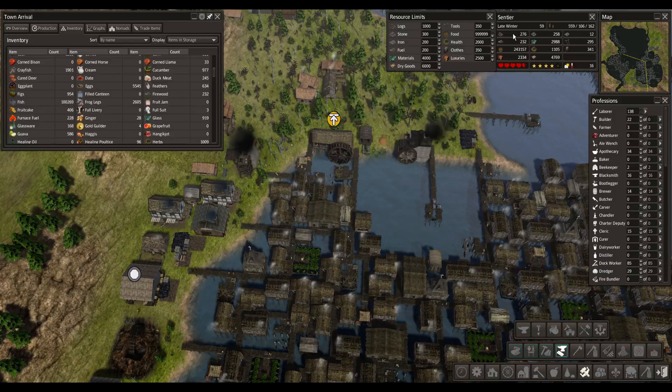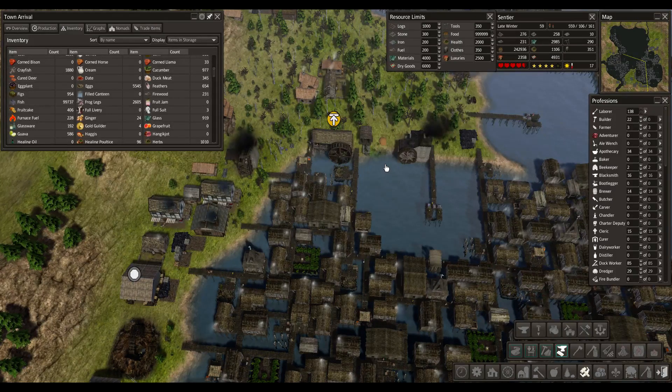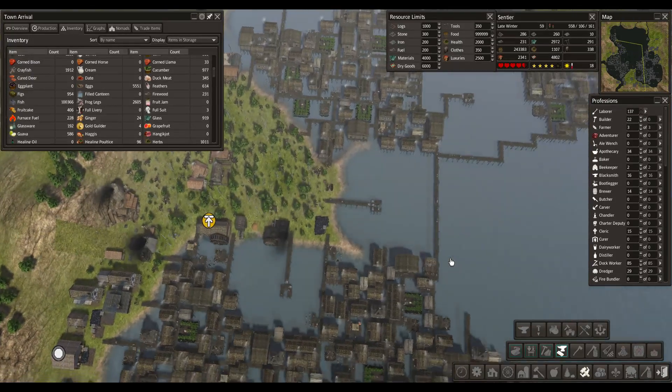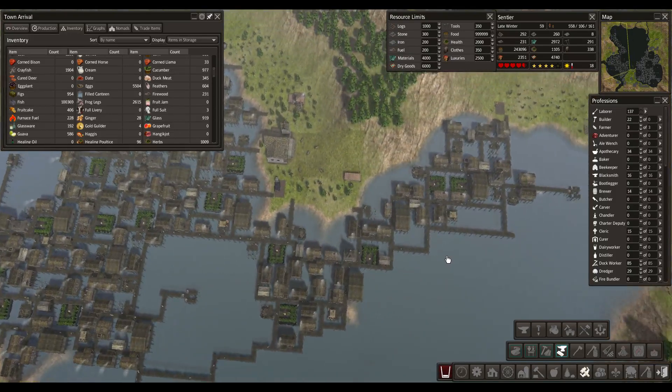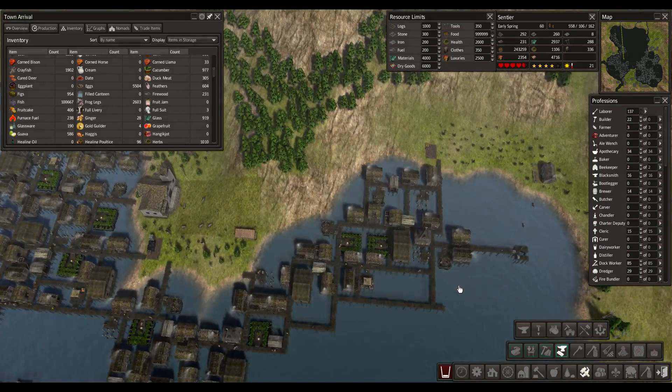It should be twice as much iron now. We're not using logs to produce firewood anymore — these guys will be pretty much out of that job. But that's okay, it should mean more logs in general. Okay, so we got that set up. Hopefully we'll monitor the amount of iron — it should go up drastically now.